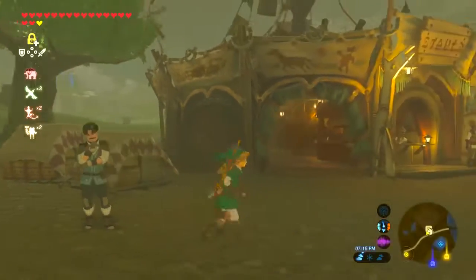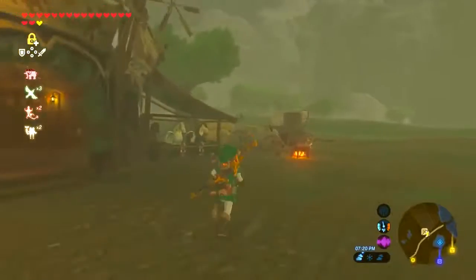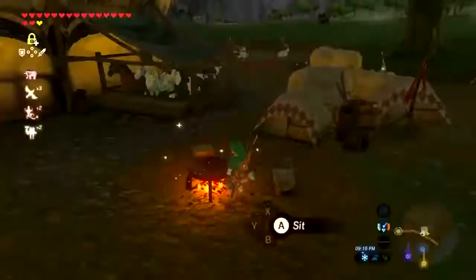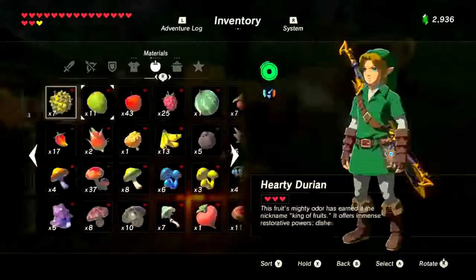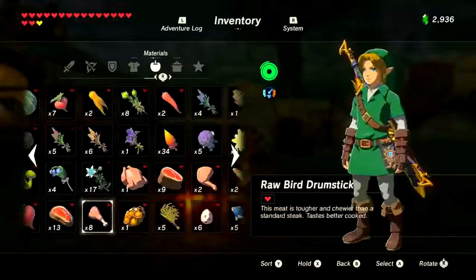Every food item can be placed into a grade, and the more food you have of a higher grade the better — but not always. I've done experiments cooking and reloading my save file for about five hours to come up with this list, so be sure to drop a like and show your appreciation.